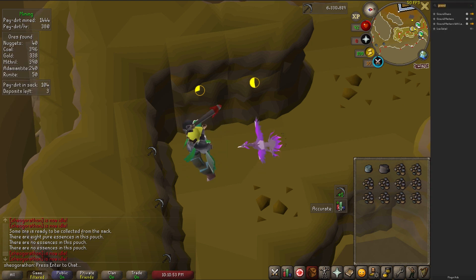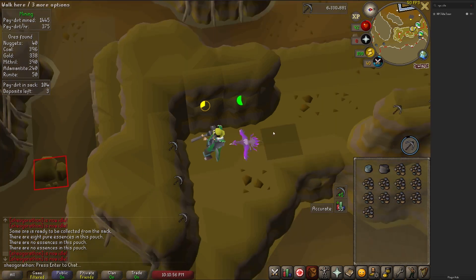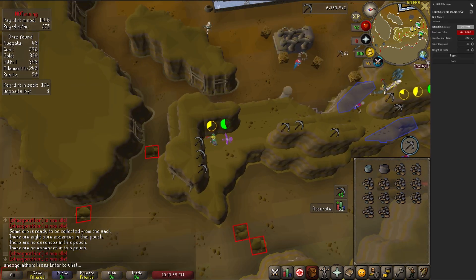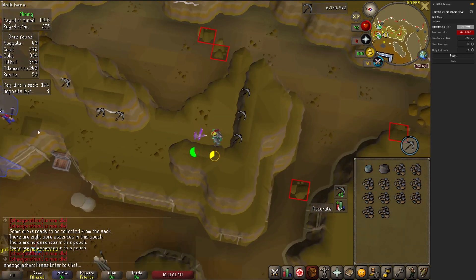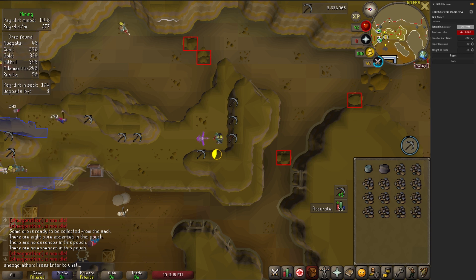The NPC Idle Timer is incredibly useful mainly for thieving. It allows you to type in an NPC's name, at which point a 300-second timer will appear over the NPC. This is the maximum amount of time an NPC can stand still before teleporting to their respawn point, and would be very useful for pickpocketing anything within a 1x2 tile area — Master Farmers and Ardy Knights specifically come to mind.